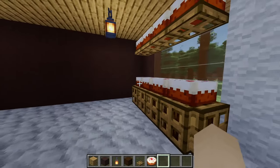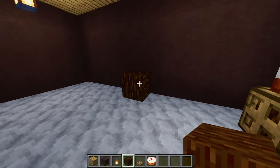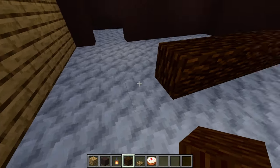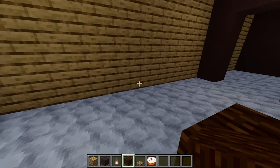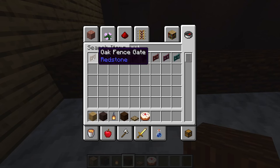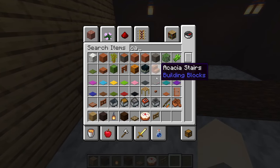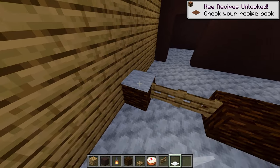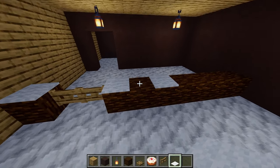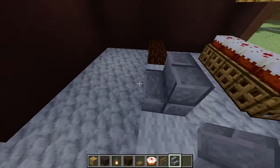Returning to the spruce wood, leave a gap of three, place one on the fourth block, go across another six blocks, leave a gap to align with the doorway, and add one on the end. In between that gap add two oak fence gates. Then grab some white carpet, place one on each end with a gap, and add another carpet in between. In the gap, add some stone brick stairs for a nice design.